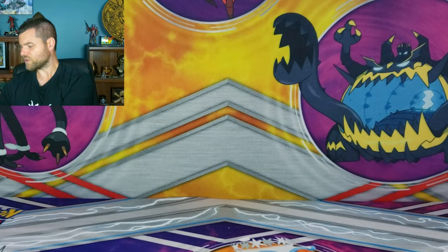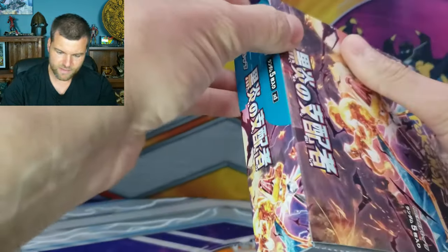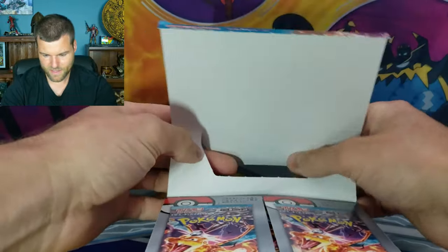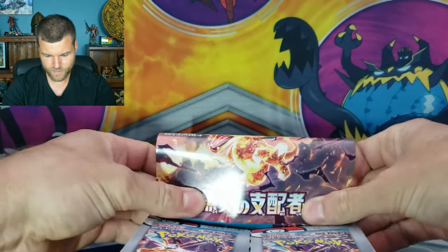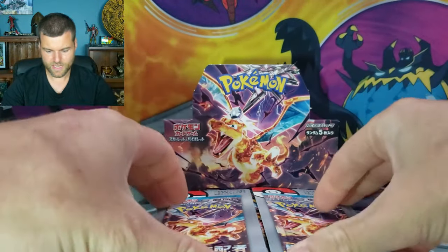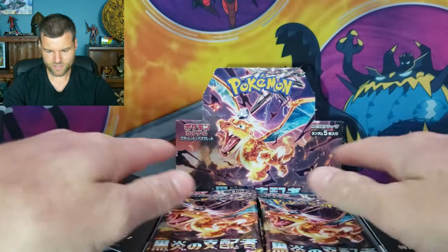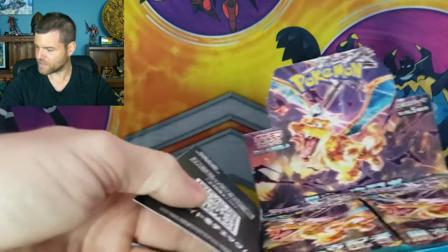There we go! So, put that to the side. Now there's a pool tag - new box set of pool tags. We're going to open that. And then I should be able to pop that there - that goes down there. Alright! Brand new booster box! So let's see what we can do. I'm going to put my card list right there.